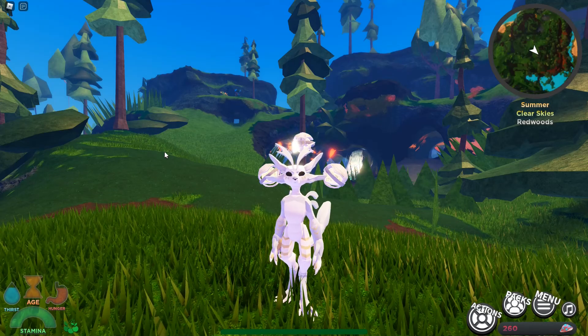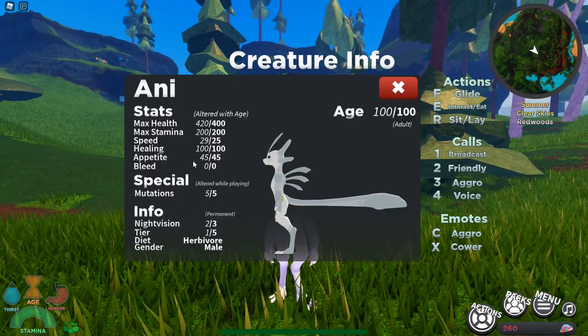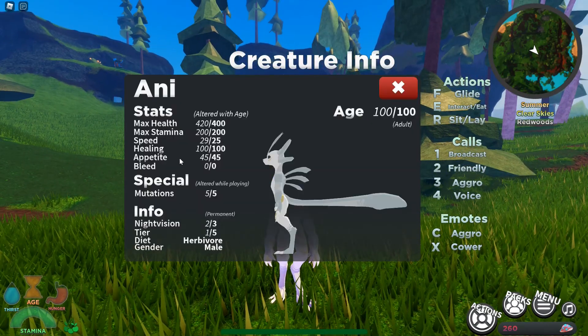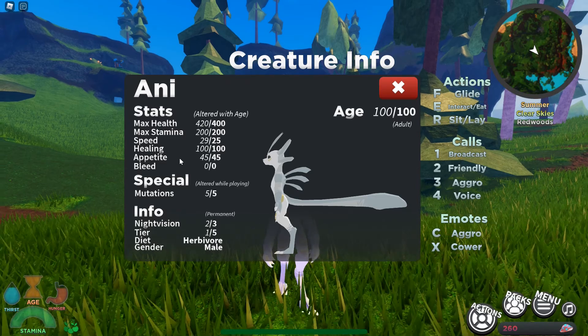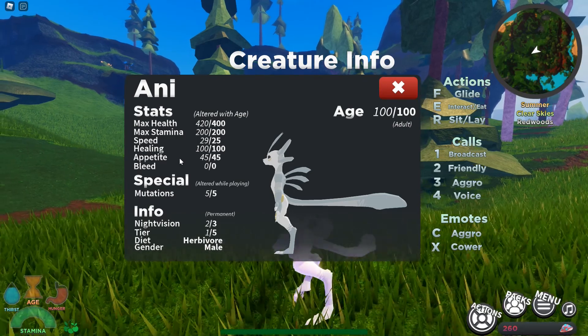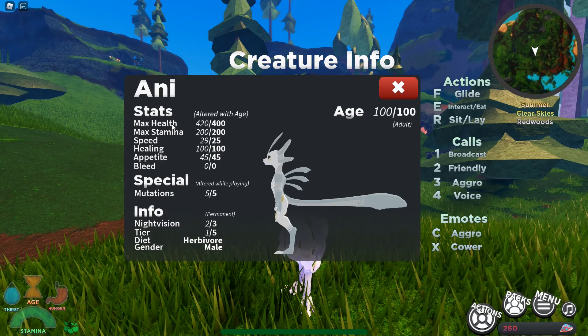Welcome to a new channel where we are today checking out the new creature in the creation scenario. It is called the Arnie — very fun name actually, considering what the last one was. The last dev creature was the Ura, and now we have the Arnie. Kind of funny. So the Arnie has some great stats that we're going to take a look at.